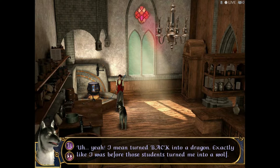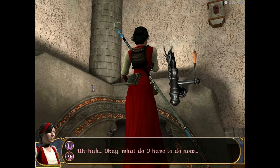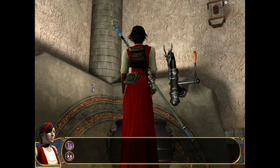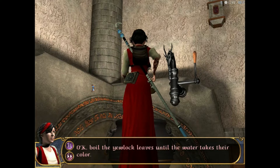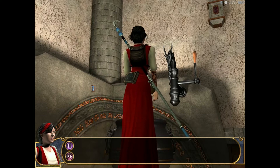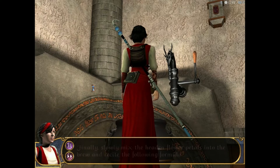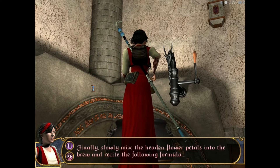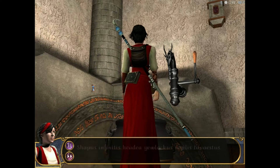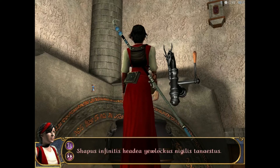Exactly like I was before those students turned me into a wolf. Okay, what do I have to do now? Boil the eulog leaves until the water takes their color. Then add just the skin of the nigellus fruit and make sure to remove all of its pulp before dropping it in the cauldron. Finally, slowly mix the hedon flower petals into the brew and recite the following formula: Shapus Infinitus Hedia Ulachis Nigellus Tanestis.